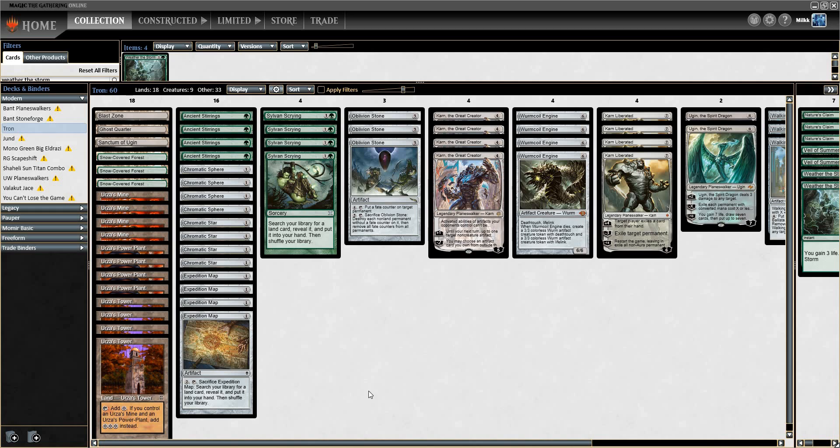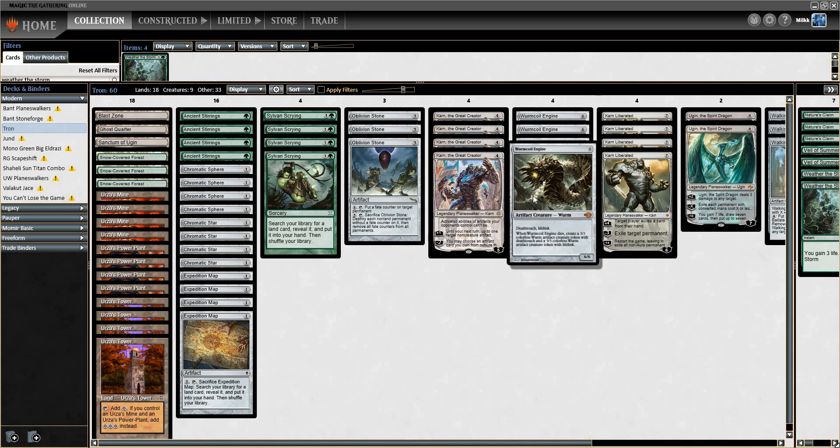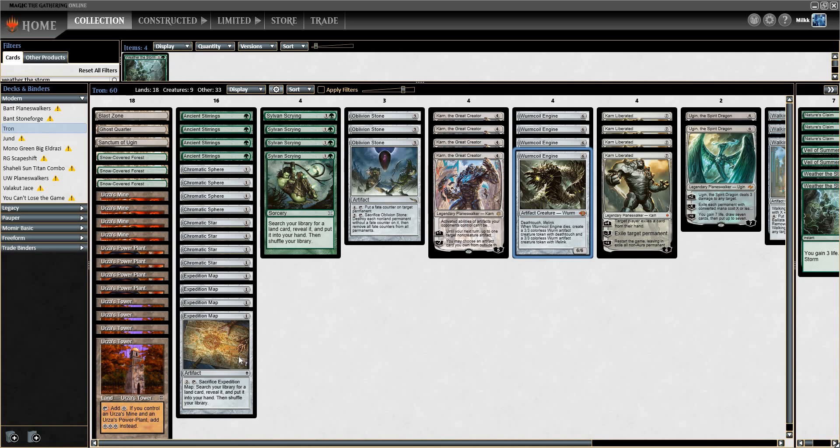Our list is fairly stock. Basically we're just trying to Tron quickly. Most people should know the deck, so I'm not really going to spend any time on the deck tech. We're just trying to cast T3 Karn Liberateds, Worm Coil Engines, and that sort of thing. I am playing Karn the Great Creator — I think this card is insane. I think it's a mistake not to play it.